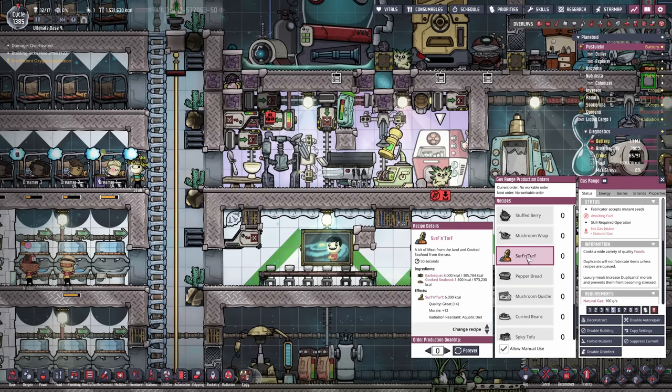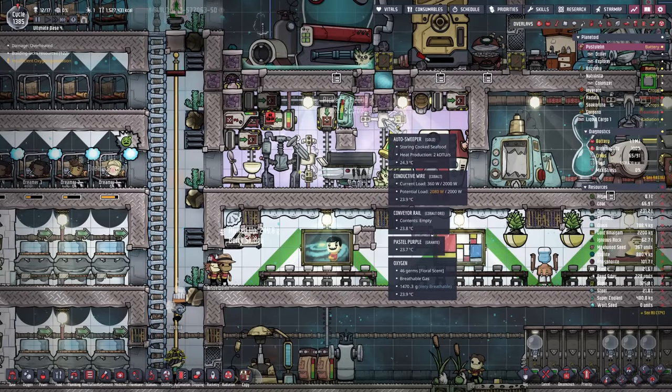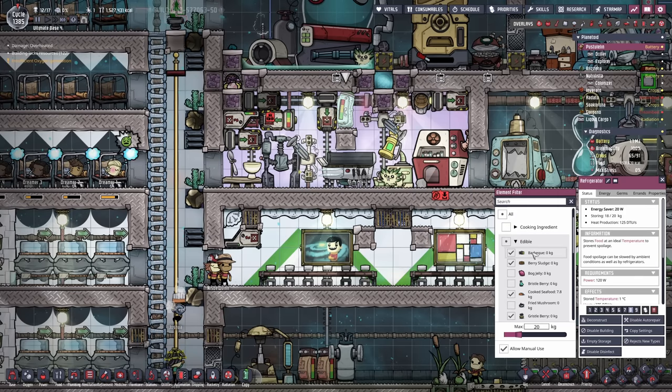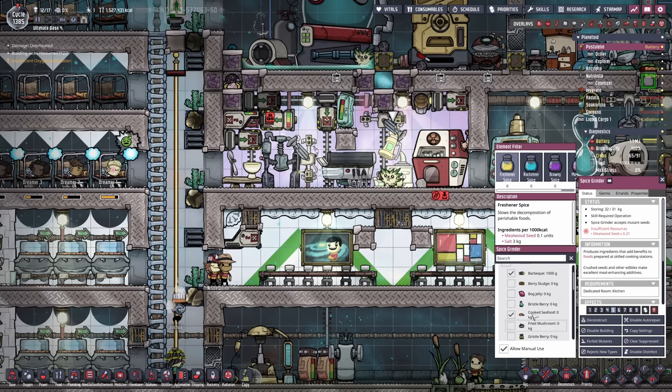We made sure to be able to reach the spice grinder, the microbe musher, and the egg cracker, but not really the gas range. So depending on what we want to cook, like the surf and turf, we need to switch things up. This is going to be a great meal quality, giving us plus 12 morale and also a radiation resistance of plus 20%. It's also going to slightly increase our kilocalories. So let's do this — we're going to cook this up and see what happens.